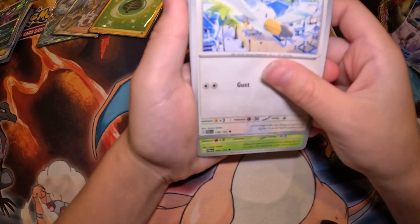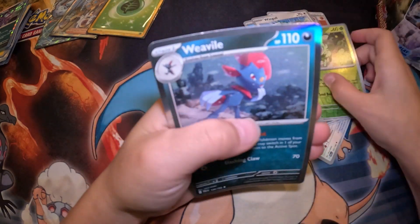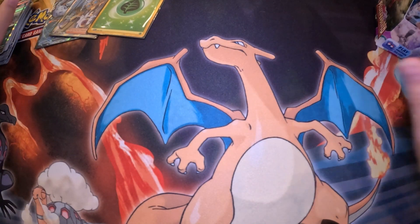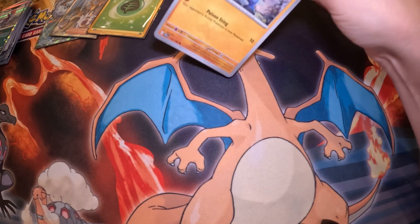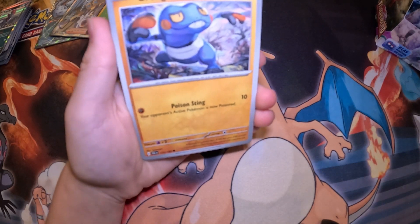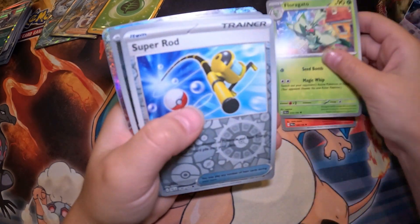I'm trying to open the packs differently because I don't want to spoil the hits — usually when I'm opening there's a certain angle. It's a cool rare — see, it's got like the mountains behind it, reminds me of Silver Tempest. I think we got something, see something shiny — come on.